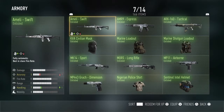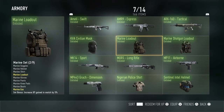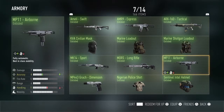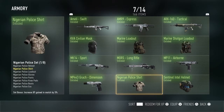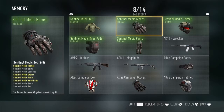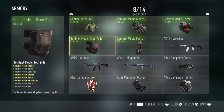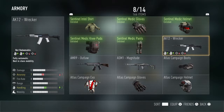Then we're onto the Enlisted. We've got the Amiel Swift, the AMR-9 Express, ARX-160 Tactical, I've got the KVA Civilian Mask, Marine Loadout, Marine Shotgun Loadout, Mk-14 Sport, Mors Long Rifle, MP-11 Airborne, the MP-443 Grack Dimension, Nigerian Police Shark, Sentinel Intel Helmet, Sentinel Intel Shark, Sentinel Medic Glove, Sentinel Ant Medic Helmet, Sentinel Medic Knee Pad, Sentinel Medic Pants.